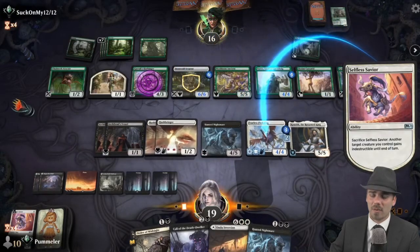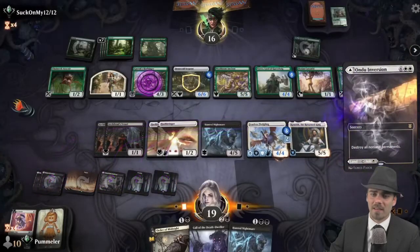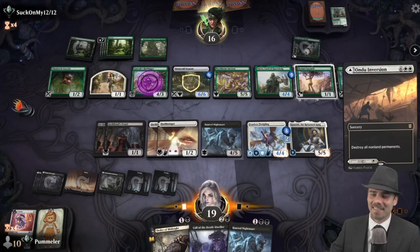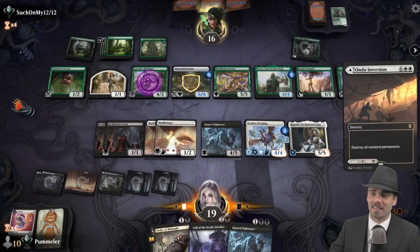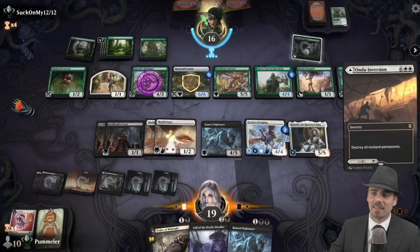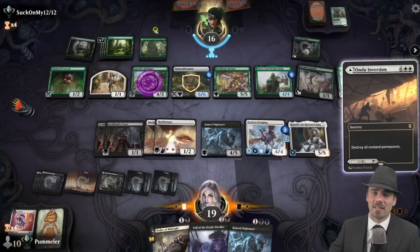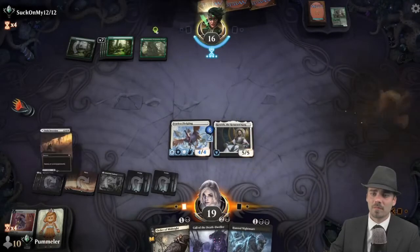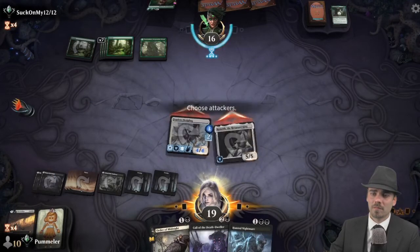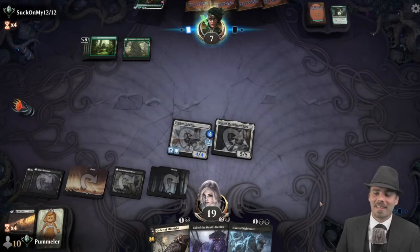We're going to save this one. Destroying everything, opponent adds six mana to the mana pool. We get in for nine and pass the turn. That one punt was not my best moment — I've got to get my head back in the game.